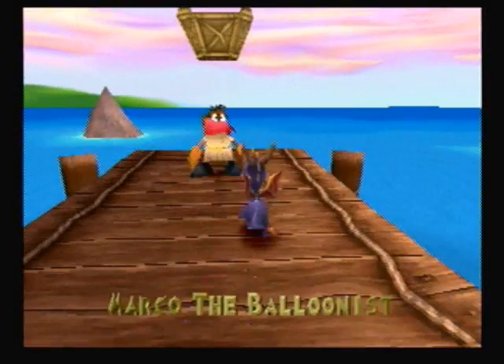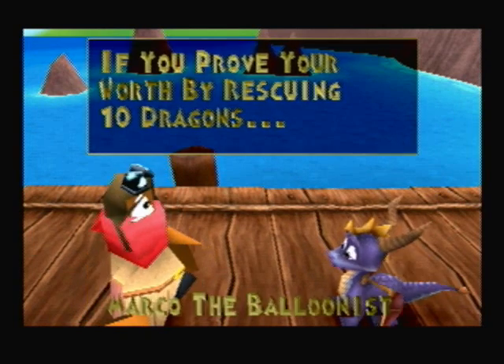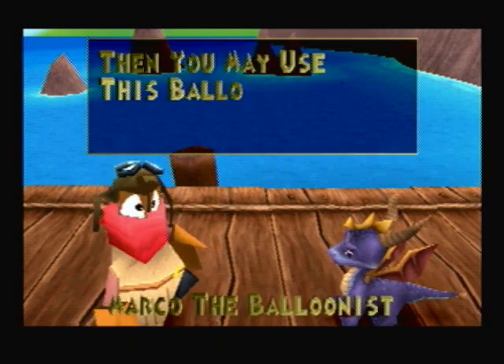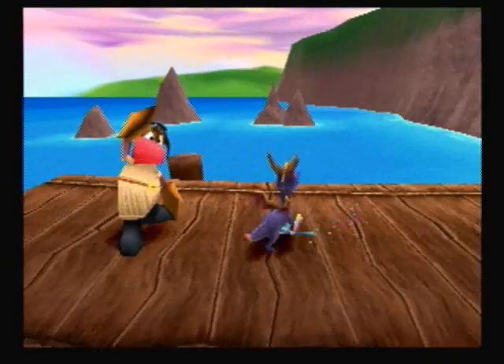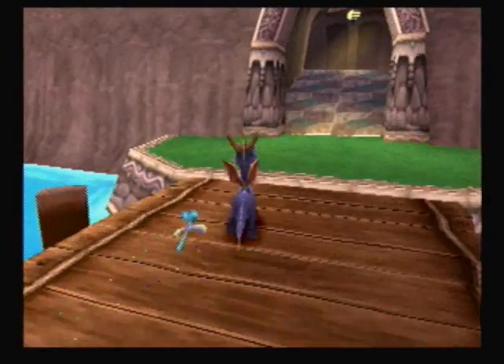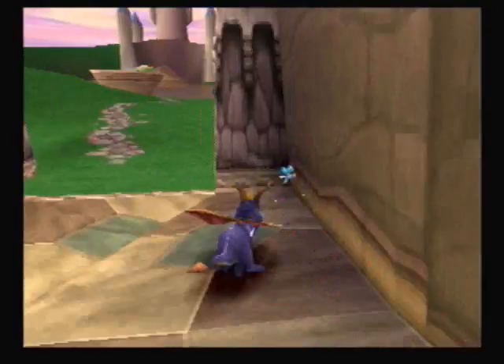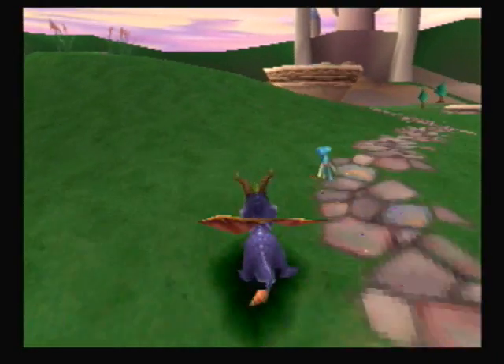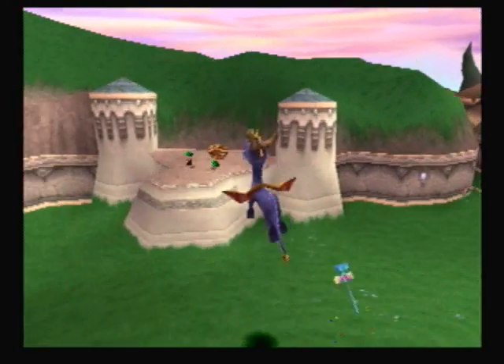Let's go talk to the balloonist real quick. This is Marco. If you prove your worth by rescuing ten dragons, you can use this balloon to fly to a new world. Sometimes you'll have to do a little requirement in order to move on to the next world, but sometimes you can just go ahead and go to the next world without even completing this area.